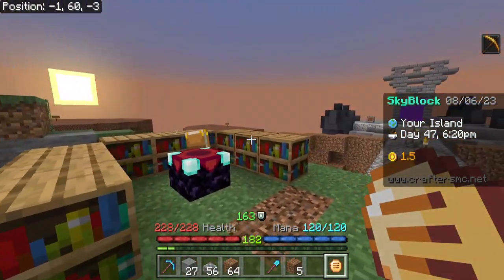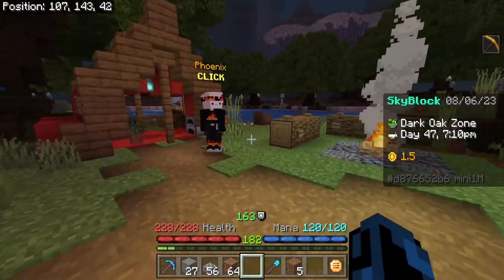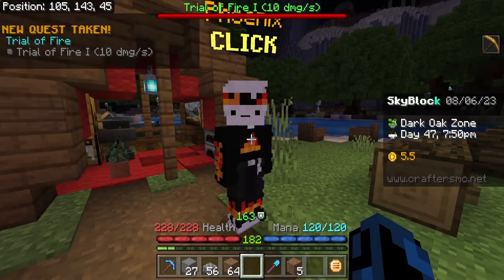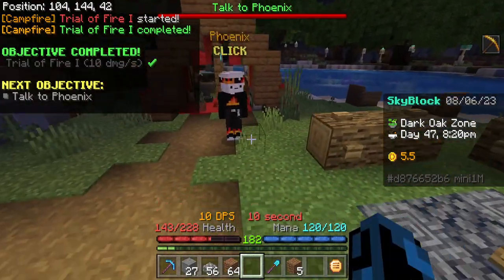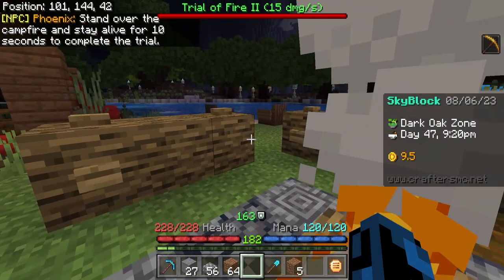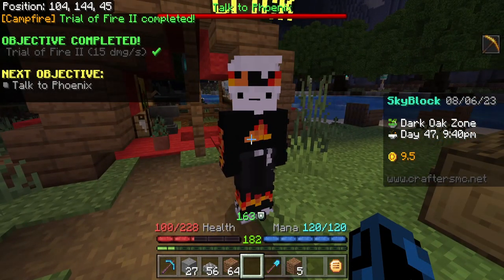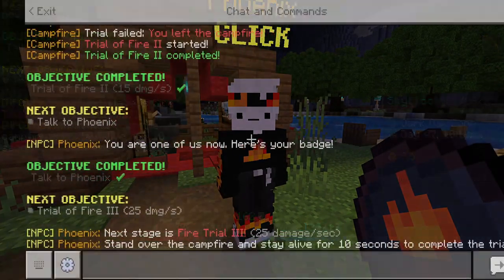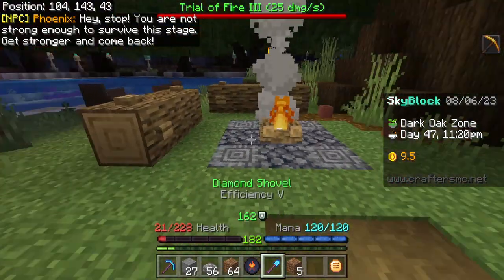Last episode we did a ton of quests to get new items, but if we travel back to the park and come over to this camping site in the dark oak zone there is a phoenix NPC. Talking to him we get a quest where we can get a campfire badge by staying alive on the campfire for 10 seconds. We step on the campfire and stay for 10 seconds - quest complete. If we talk to him again we now have to stand in the fire for 15 seconds taking 15 damage a second - we should hopefully have enough health. Yeah we're good. Talking to him again we got the campfire badge which regenerates 8 health per second while burning. It also gave us trial of fire 3, which is 25 damage a second. We tried it out but it was doing a lot of damage - we didn't make it. We're not strong enough.